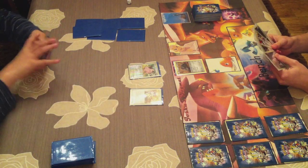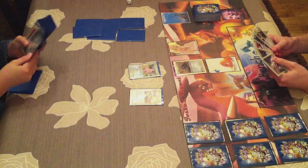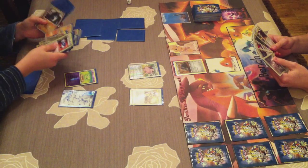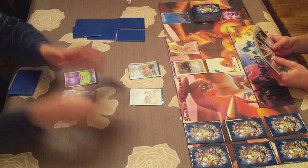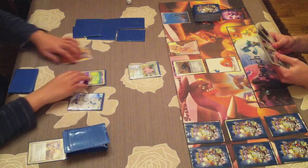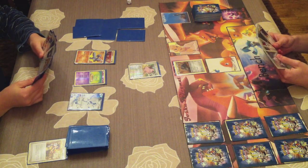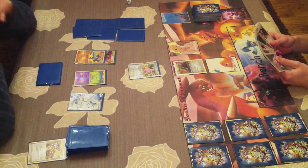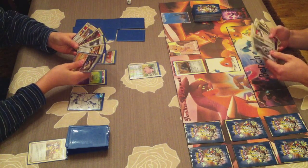We start this battle and he has a Cleffa as his active and I have a Durant which is great. My opponent starts and he has a Collector as his first supporter, which is awesome because he can get out 3 basic Pokemon right away. He already gets out a Reshiram because Reshiram deals super effective damage to my Durant, which is a smart move. He also gets out Machamp and Melosus, but unfortunately for him, I have a deck that doesn't attack - I only discard cards from my opponent's deck, so if Reuniclus gets out I can just Catcher it right away.